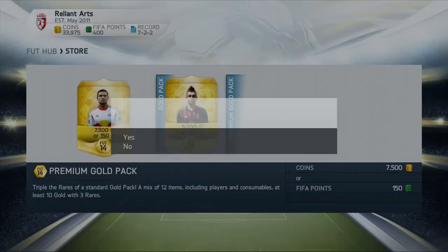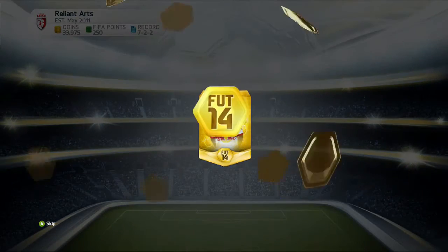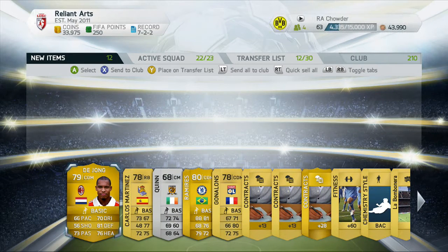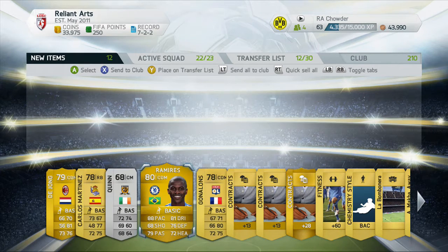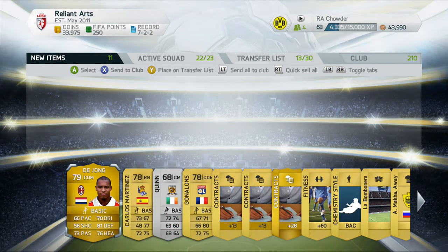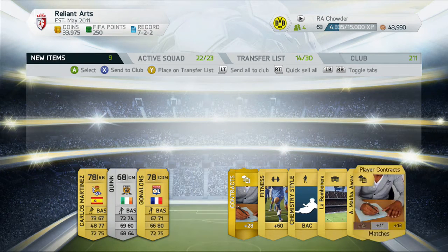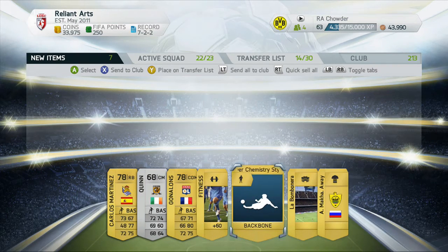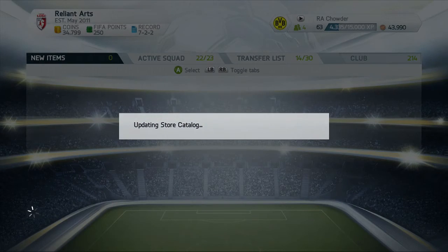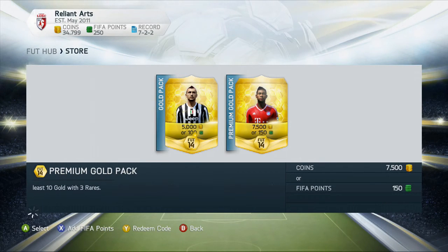Another pack. By the way, have you guys noticed how position cards have dropped insanely in price? Now that you can actually search for the specific position change card you want, the price has dropped immensely. We got Ramirez — I believe he's going for around 30K right here, definitely adding him to the transfer list. But I might use him for a bit seeing that I have a BPL club going right now. And De Jong — he might go for something. Keep the contracts and another chemistry for defenders. We got two more packs left and already running at 13 minutes.